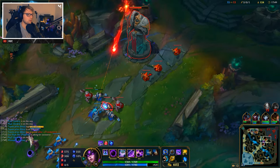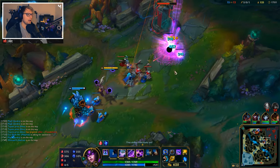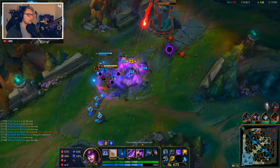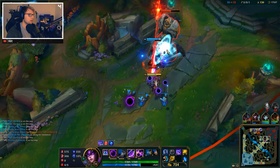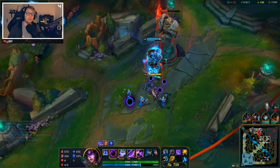I'm going to just try and push objectives even though this is kind of Syndra's weak point — she is not a great pusher. As you guys see the damage here is going to take a little while, but at least we have Malphite to help us out.